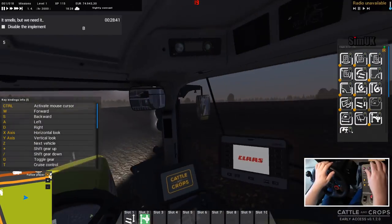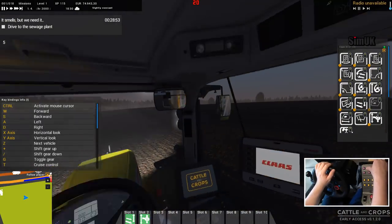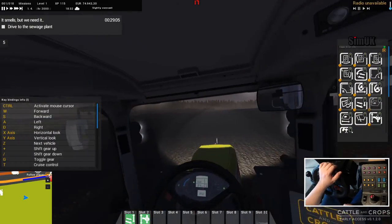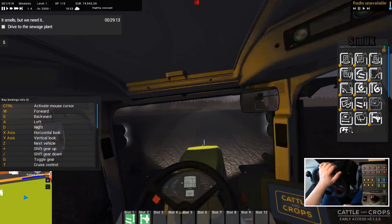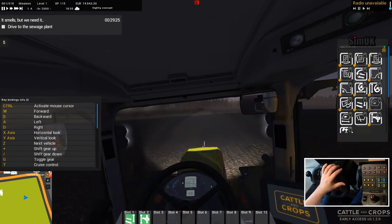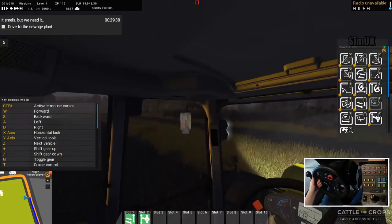We've done it — job done. Now we'll turn it off, raise it, collapse it, and drive back to the sewage plant. For me, that was spectacular — I've really genuinely enjoyed making this episode. I know I've moaned a lot, but that's more to warn you guys about what to expect and hopefully the Cattle and Crops devs will watch this video and see how much of a frustration it is not having the controls in place.